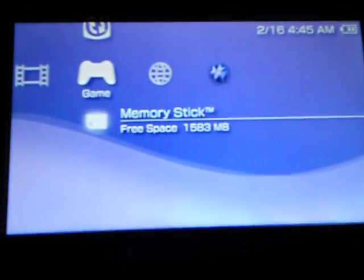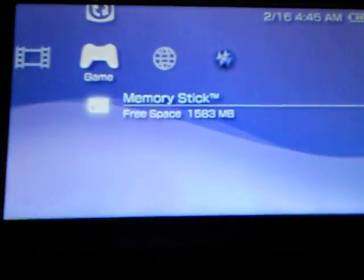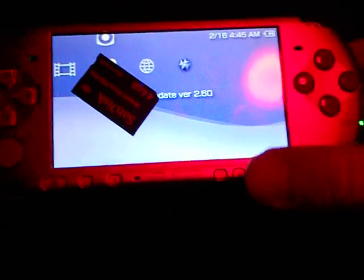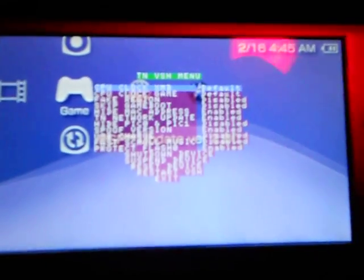This is the best way I can recommend it. This is all normal. Now I am going to take out the memory stick — memory stick is out. Hit Select. This is very important otherwise it will just crash. Scroll down to where it says Restart VSH.